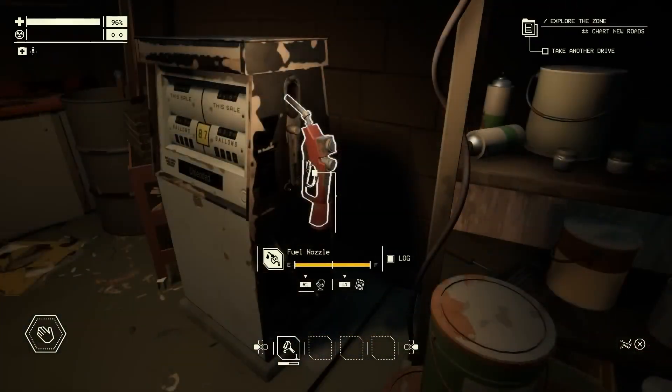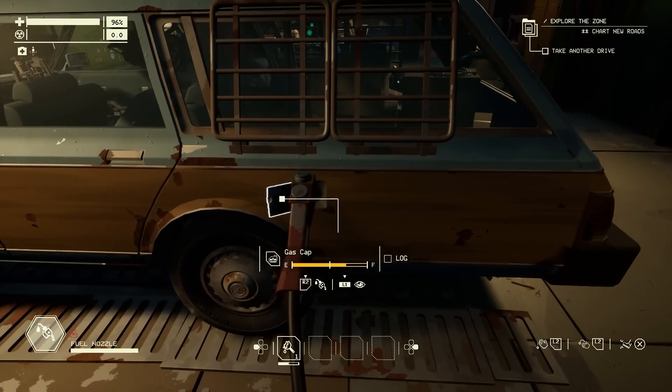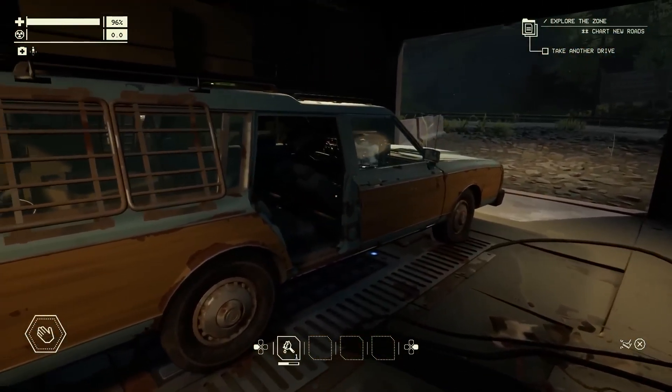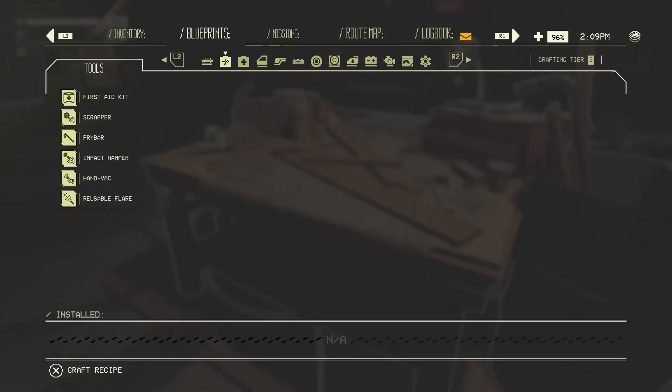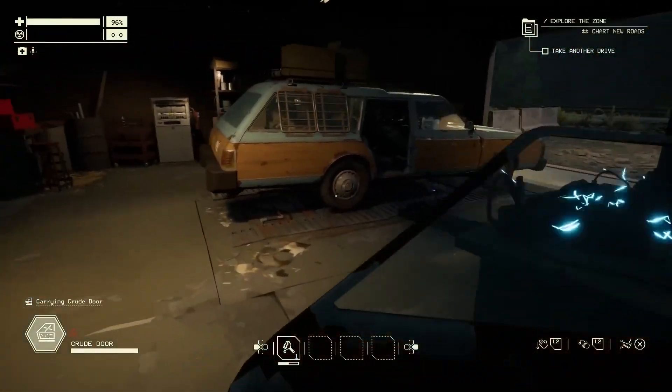Looks like it's time to get ready to go. First thing we want to do is top off our fuel. We can always grab some while we're out in the zone, but it's certainly safer to do while we're here in the garage. The next thing you're going to want to do is check for missing doors and panels that may have been destroyed or misplaced on a previous trip in the zone. We're missing a door, so we're going to go ahead and craft a new one. Now that we've got the part in hand, the labor itself should be pretty quick.